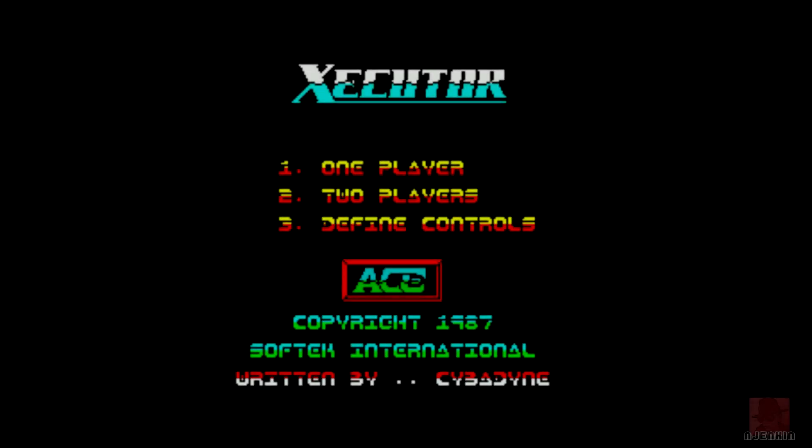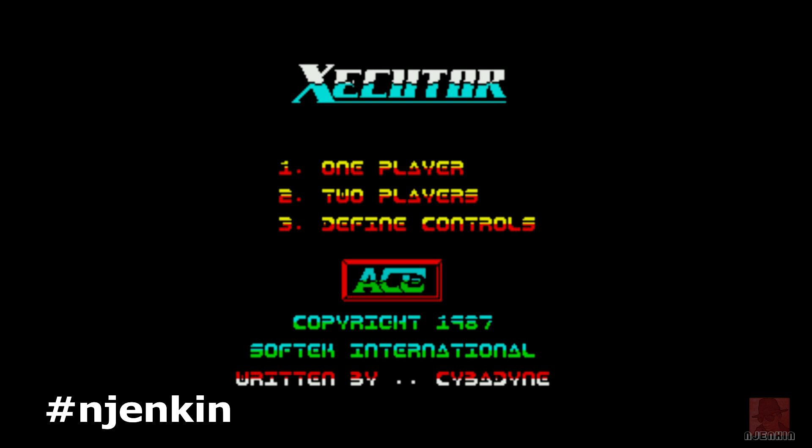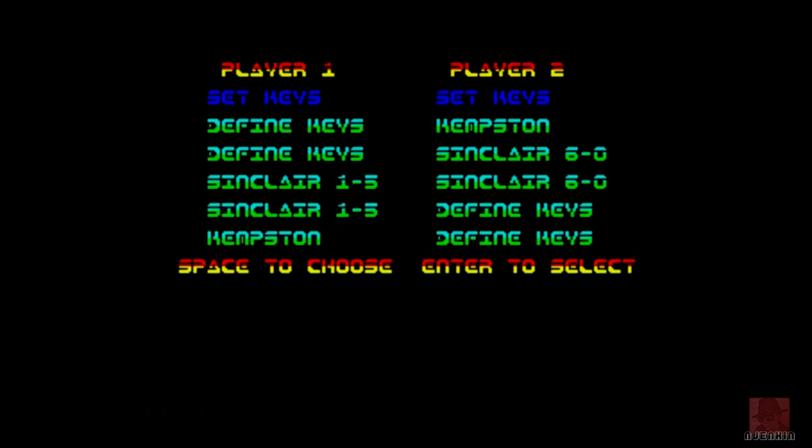Hi folks, welcome back once again as we delve further into the ZX Spectrum's back catalogue. My name is Nick. This one is called Executor on the Spectrum 48K, published by Ace Software in 1987 and written by Christian F. Urquhart and Mike Smith.